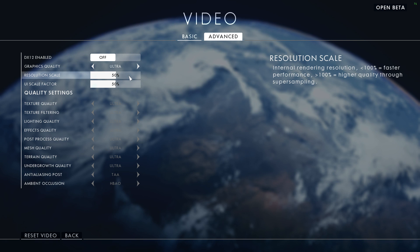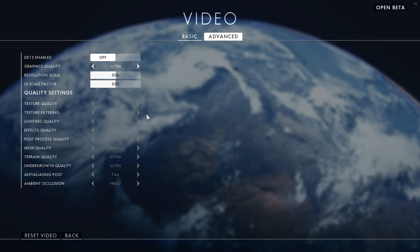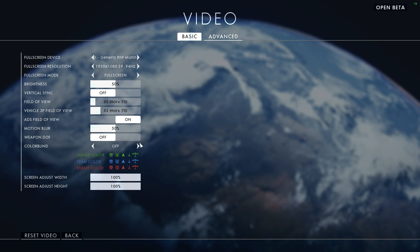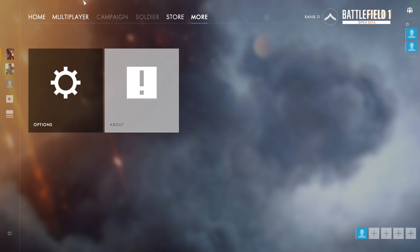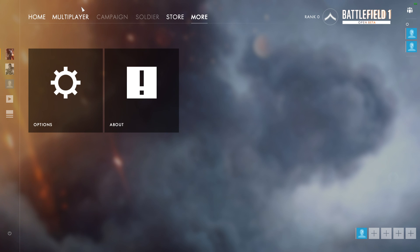I'll leave it at 50% because I get 40 to 60 frames on Ultra, so it's pretty good. However, this video is going to be in 30 FPS, so sorry about that. The graphics are a bit weird at the moment, but the good news is that tomorrow, with the official open beta release, NVIDIA is releasing a graphics driver for Battlefield 1 open beta, so I'll be able to customize it more efficiently and probably get better performance and quality at the same time.